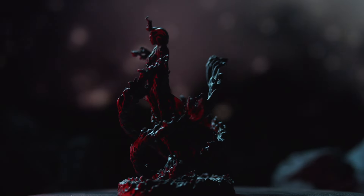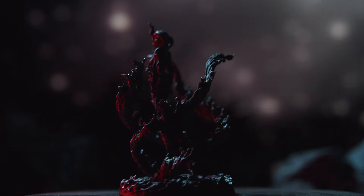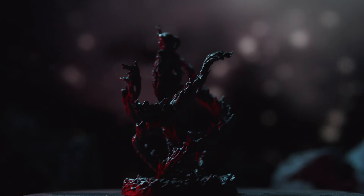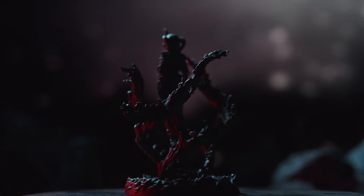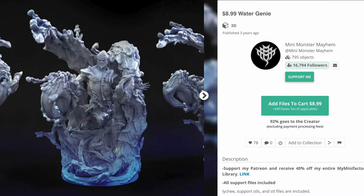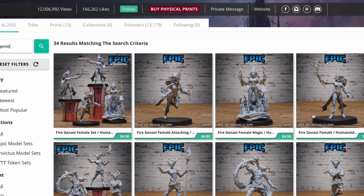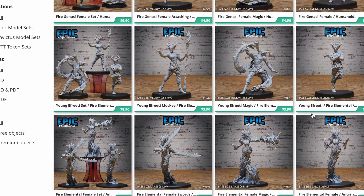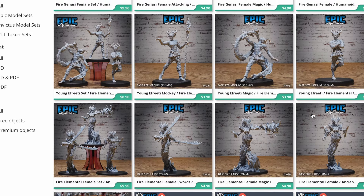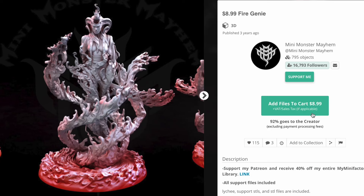Welcome back to Heroes and Whiskey. We are 3D printing our way through the D&D 5e Monster Manual, and today we are printing monster number 98, the Efreeti. In the Dao episode we found this group of genies from Mini Monster Mayhem that we really liked, including this fire genie. Epic Miniatures also has a ton of Efreetis and fire genies, both male and female, in a bunch of different poses, so if you don't like this one you can check those out.